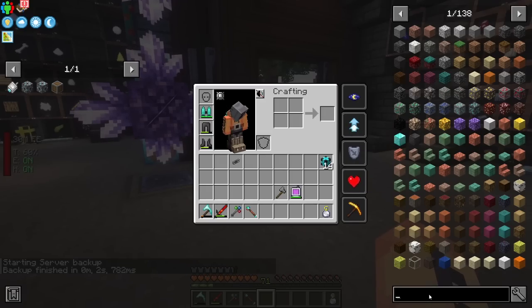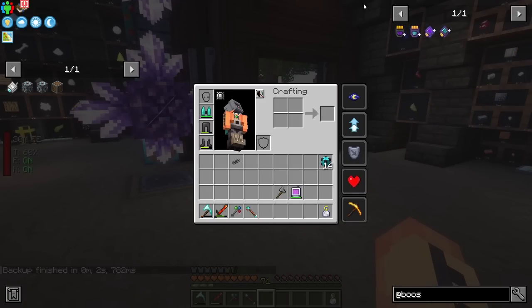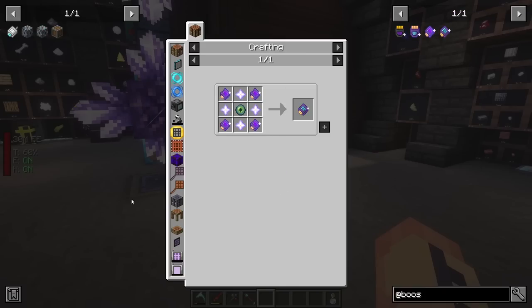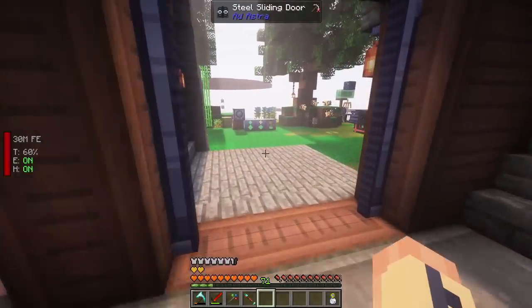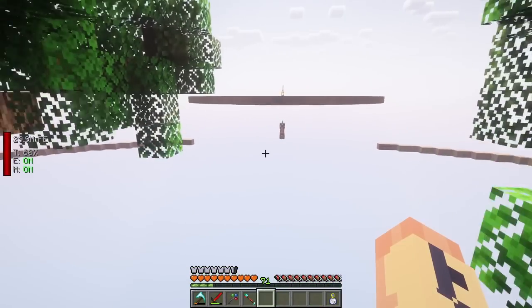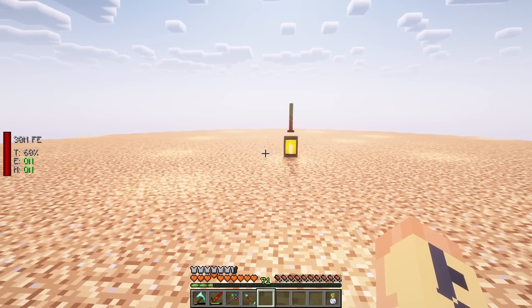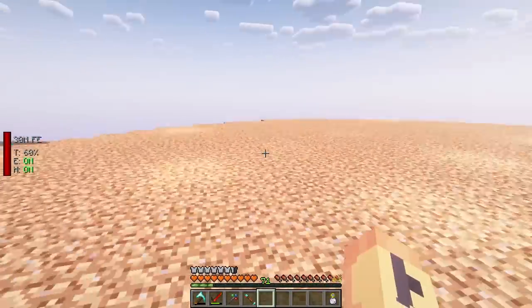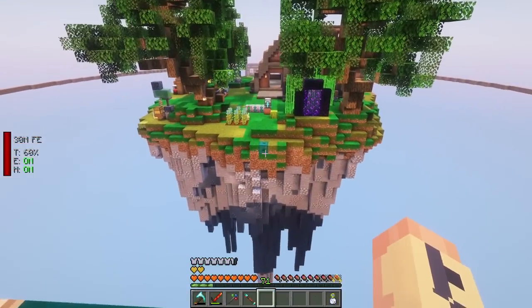Take that and put it into the transmitter down here, and we should have access to our inventory system from range. It's only using 64 FE, and these are 40 - not bad at all. Our entire system so far is only using 161 RF/tick. There's also a booster mod with an infinity range booster, but that takes like 12,000 to 16,000 RF/tick. For now we definitely need the basic setup. Let's see if it's working - hit my button, and there we go. Full access to our Refined Storage while we're working.